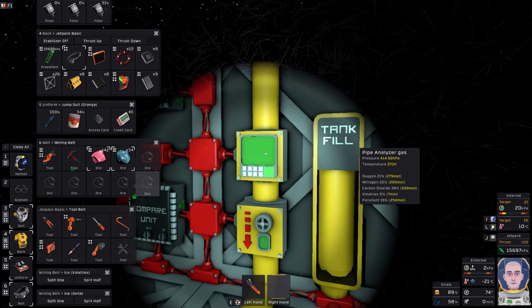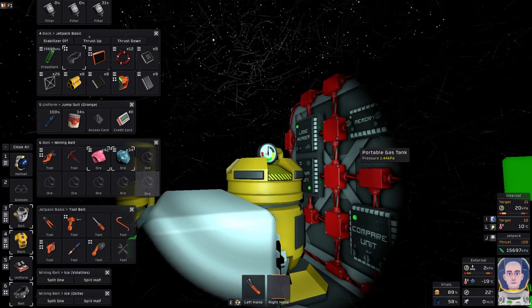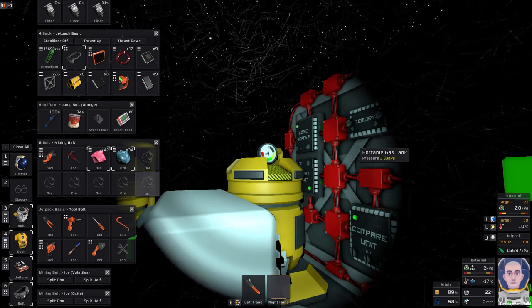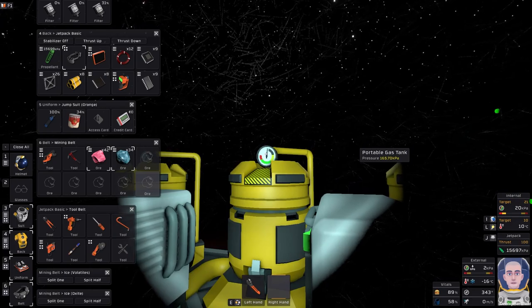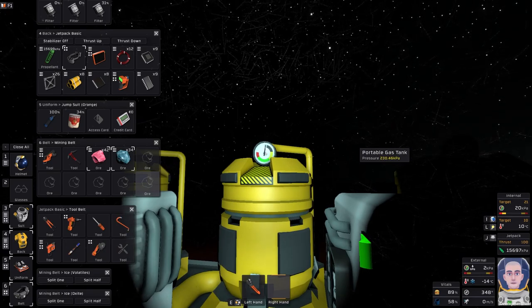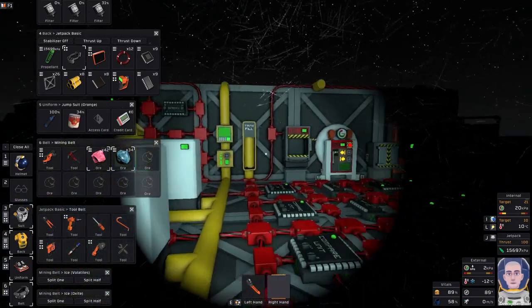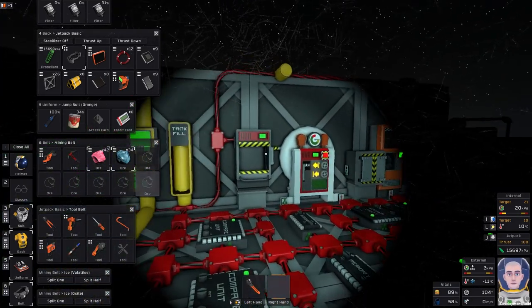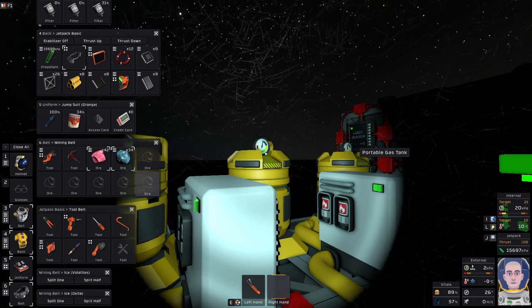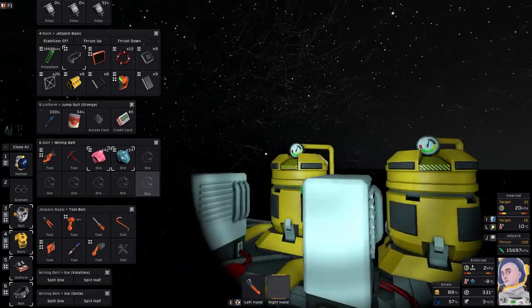Let me go ahead and wait until the temperature reads 273 Kelvin, and we can watch that pump turn on by itself. All right, so we're at 273 — it should be turning on — there it goes. Now the gas is going to start pumping in. With volatile ice we get volatiles, with oxide ice we get oxygen, and with water ice we get nitrogen. We're also going to get some CO2 because it was hot air — I think it's the oxygen that turns into CO2 when you heat it up. The system seems to be working pretty well.